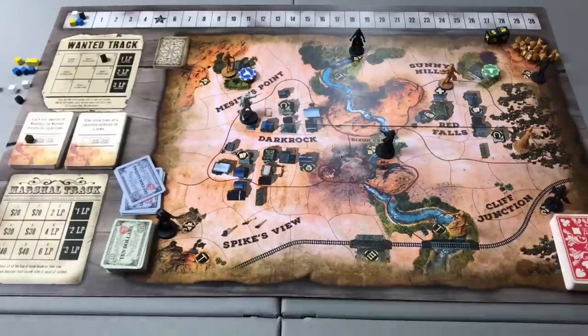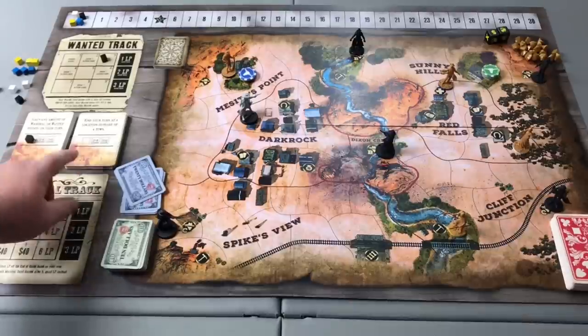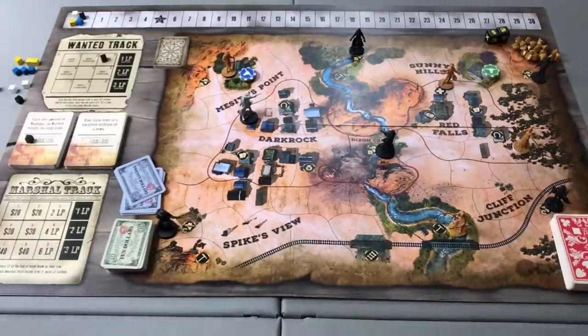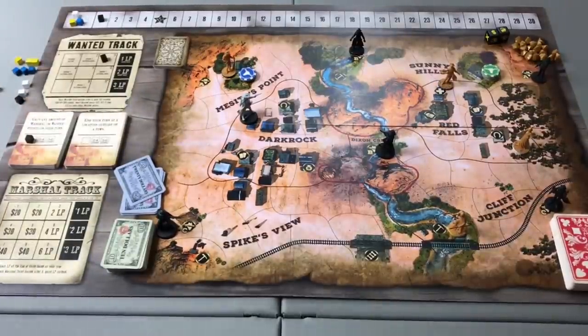Because he gained a wanted point, Billy places one of his black cubes on the back of the story card. He also ended his turn outside of town, but can only place one cube per turn. In his end of turn phase, no story cards have the requisite two cubes so none resolve. He discards down to his maximum hand size of five — he has one card, so he's fine. Being a wanted player on the first row of the wanted track, he gains one LP. We check for end of game — no one has reached 20 points — so play passes to the left.